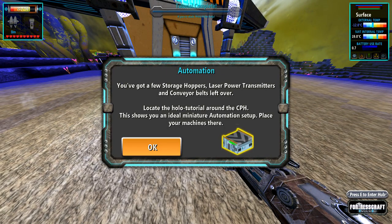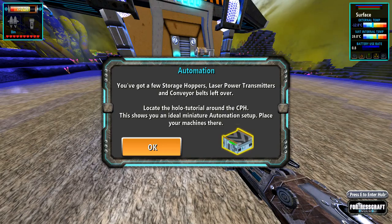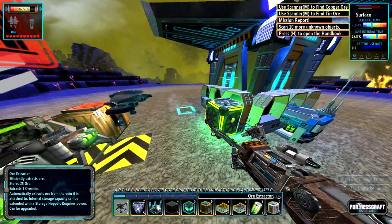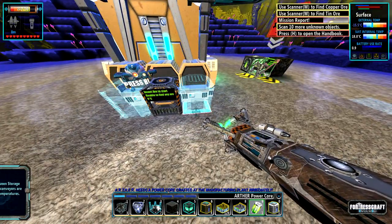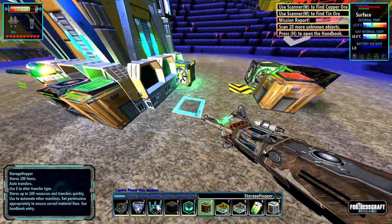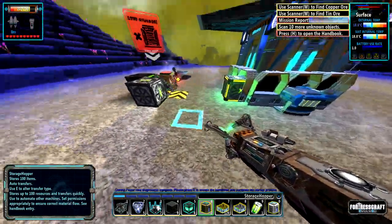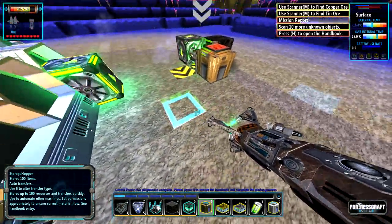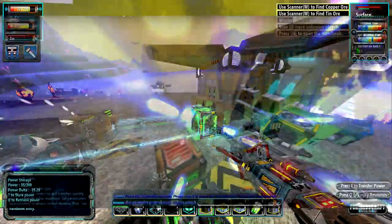You've got a few storage hoppers, laser power transmitters, and conveyor belts left over. Locate the holo tutorial around the CPH — this shows you an ideal miniature automation setup. Place your machines there. Normally there were little lines that showed up to show you where the conveyor belt should go. I don't know what happened to those — maybe that's a glitch or something.